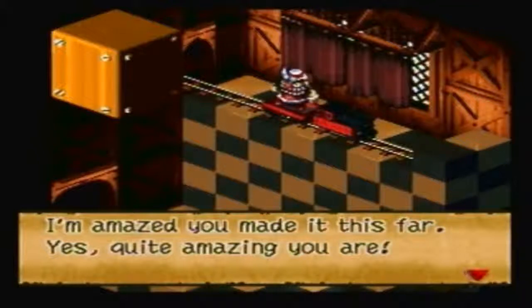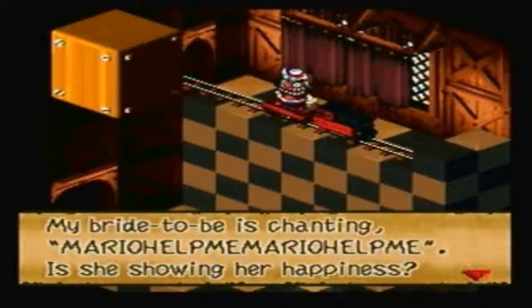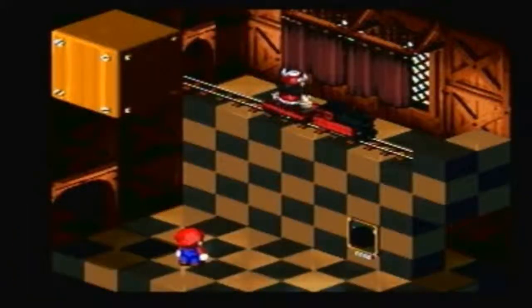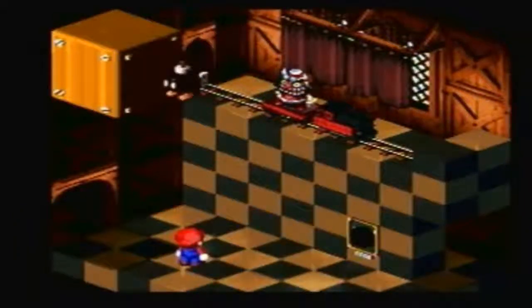Amazing, you made it this far. Yes, quite amazing you are. Since you're here, maybe clear up something for me. I'm ready to meet Chancy. Mari help me, Mari help me. She's showing her happiness. Hey, wait a second. Maybe Mario is another guy. What a fearless Mario keeps you talking about. Try and take my bread away. Hold on, you take this instead.